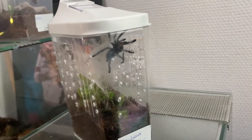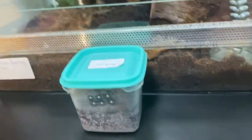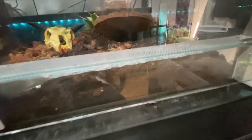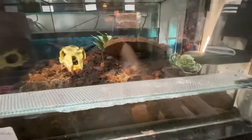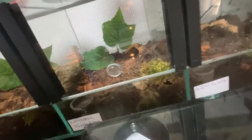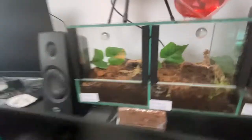My Caribena versicolor just molted about two weeks ago — that leg is just part of the molt, the molt is actually down there. I have a Grammostola pulchribes right here — she just molted two days ago. Over here I have my Theraphosa stirmi somewhere in there. I wish I could get her out — I can't really see in there, I wish I had a flashlight. She just molted three days ago, she's pretty big. Then I have two Avicularia juruensis, another Lasiodora parahybana, and two Nhandu chromatus — they're always hiding though, so that's basically it.